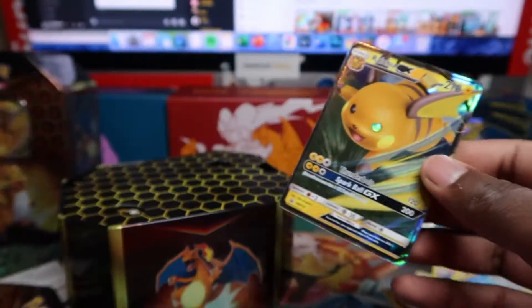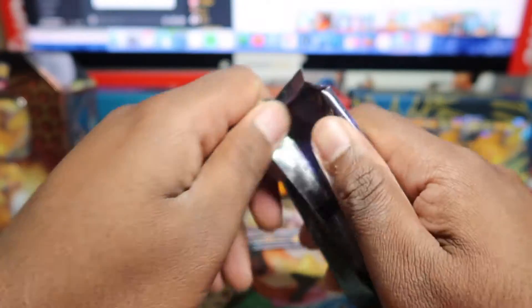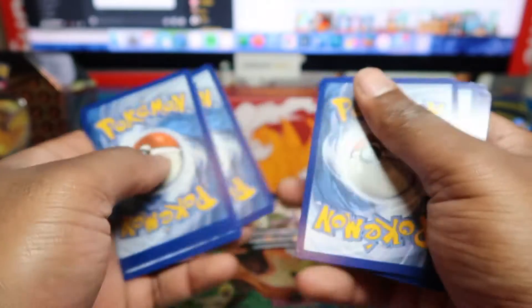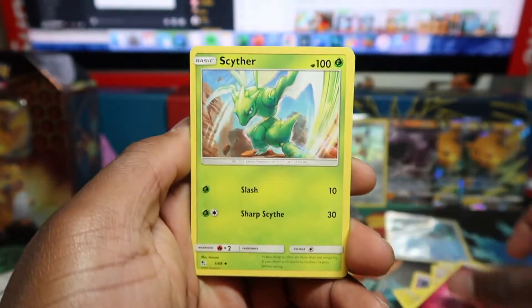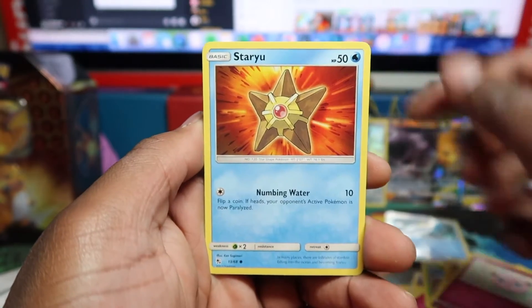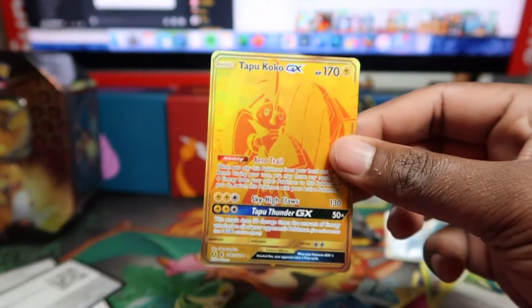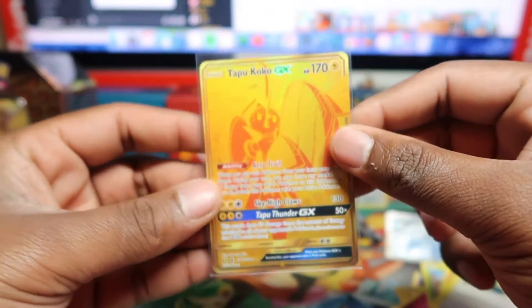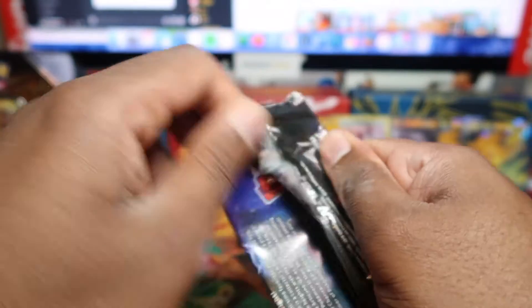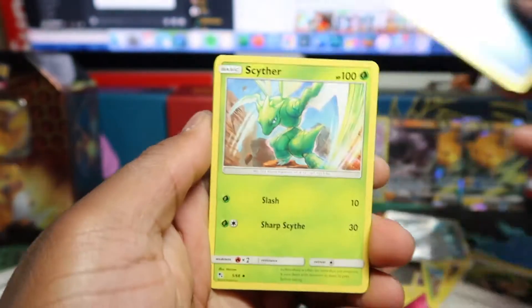Seal is off on the second tin. Alright, let's see what we've got here. Just a quick note — it's currently March 2021 and Pikachu Vivid Voltage boxes just restocked, but they sold out really quickly. We've got Jigglypuff, Starmie — wait, Tapu Koko Gold! Already got our money's worth. We actually pulled one of the other Tapu Golds in our last video, so we might end up collecting all the Tapus today. Not a bad pull at all.